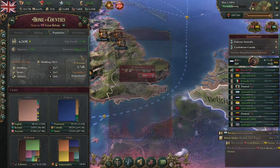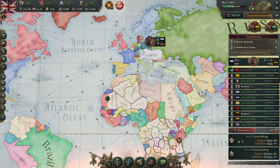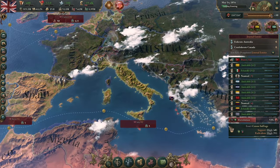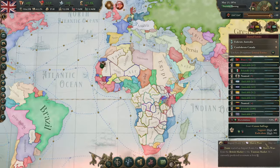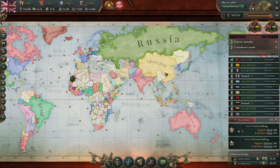We got a mass migration triggered here, and it's going to be really effective for us because we aren't coring a bunch of the Empire. We're going to be coring anything that's acceptable to core, but we are not going to be annexing our subjects unless they have rebellions. That's partially because I think it's more flavorful, but also because we just don't want to manage the entire world — we want to manage our market.